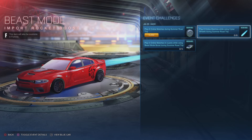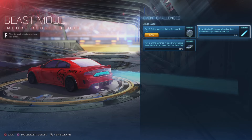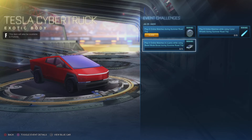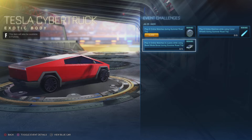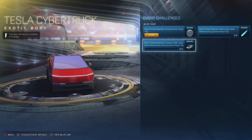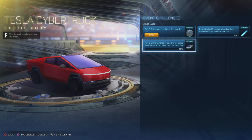You will get the Beast Mode Rocket Boost. Then finally, play five online matches in a party while using the Beast Mode Boost during the event and you will get the Tesla Cybertruck. This item will also transfer into Fortnite and you can use it in Rocket Racing and in Battle Royale.